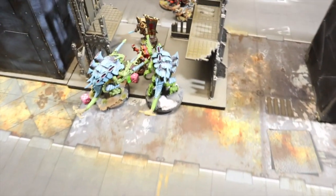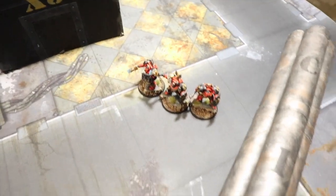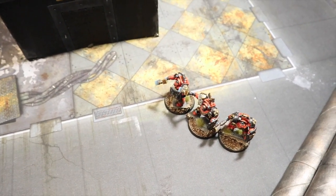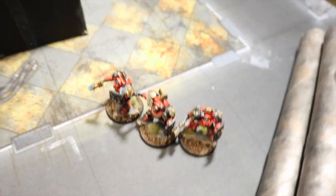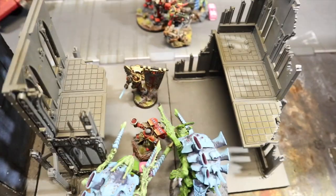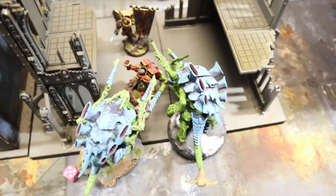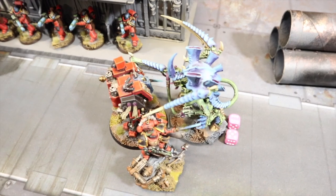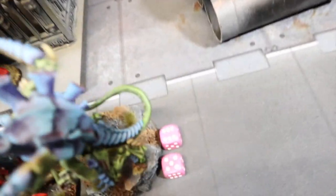End of Tyranids turn three. A Carnifex and the Hive Tyrant backed up and shot into the Terminators, killing two. The remaining Tyranids shot into the center but did nothing, then charged in — with all their shooting and combat they only took two wounds off the Priest. The Priest hit back and put four wounds on a Carnifex. In the other combat, the Hive Tyrant did nothing and is down to one wound, but won't die thanks to feel no pain and a four-up invulnerable.